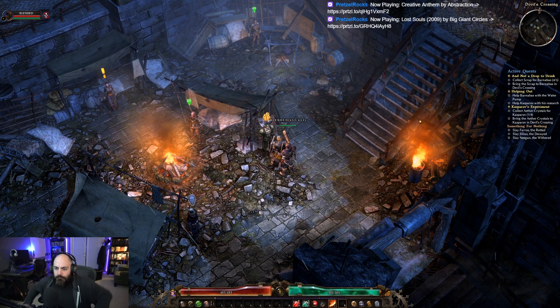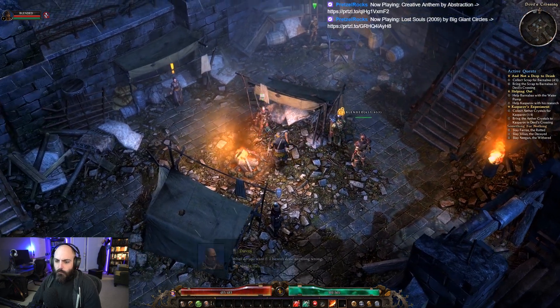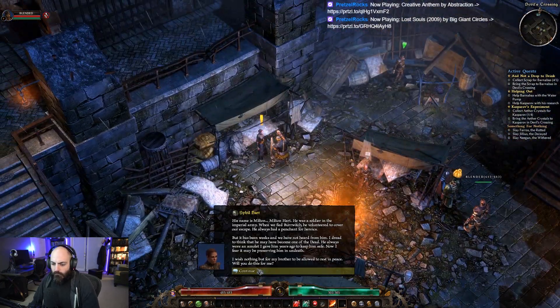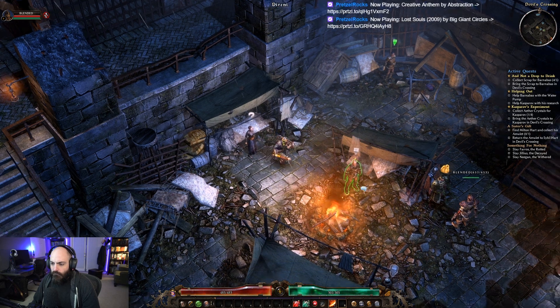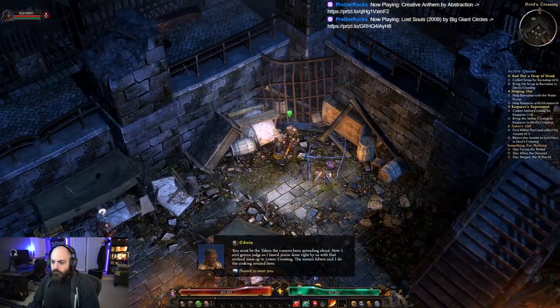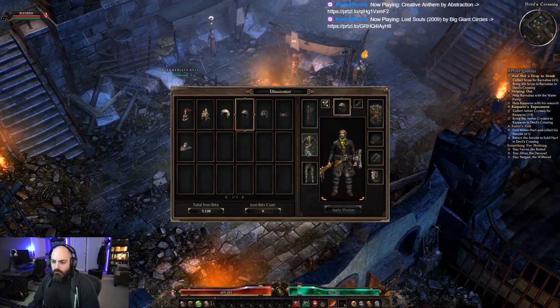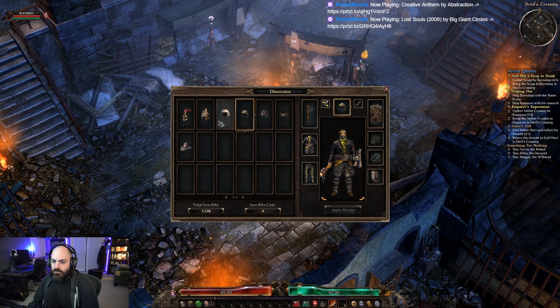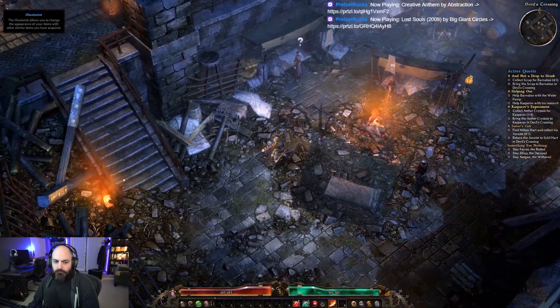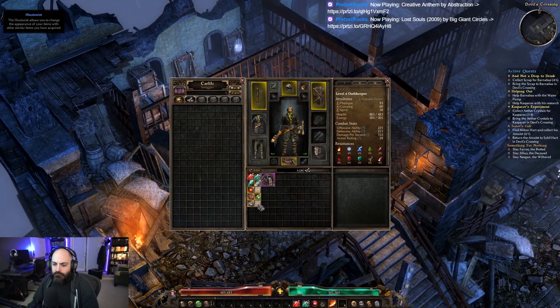There are two different parts to the bank — there's an account-wide part and a per-character part.